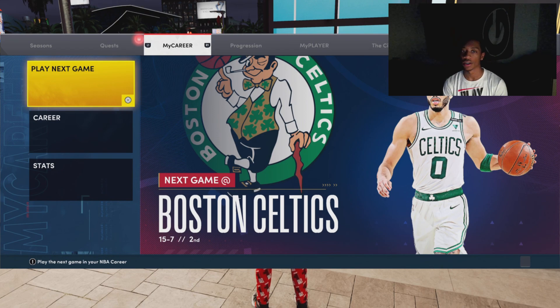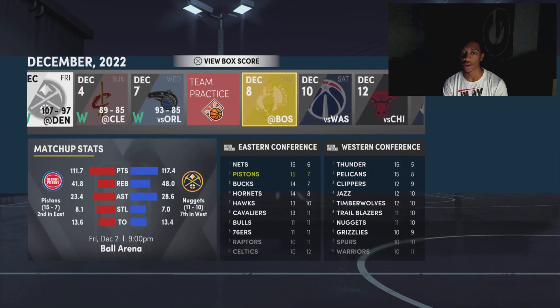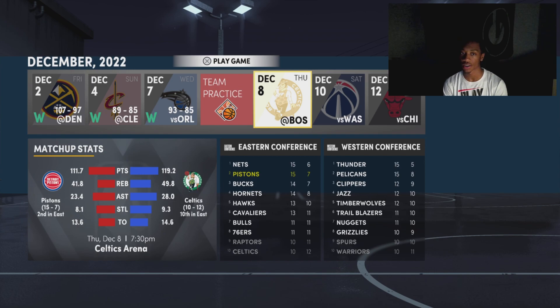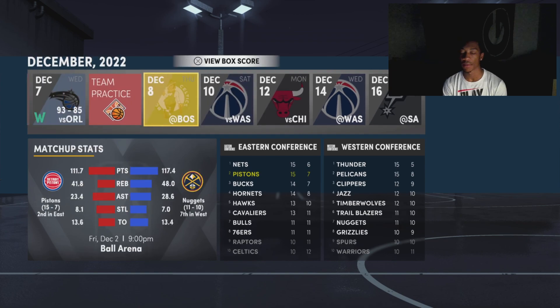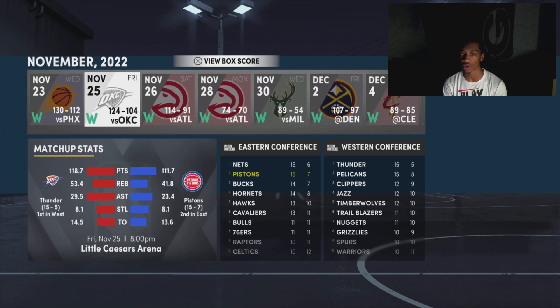You guys have to go to the Gatorade facility and do a workout. It says three stars, but when I got three stars it didn't give me any credit towards the workout. So I had to get four stars to get that one credit for the workout. So I recommend y'all doing four stars — get four stars or else it will not work. That's how it was in my case at least.